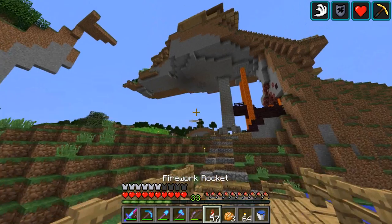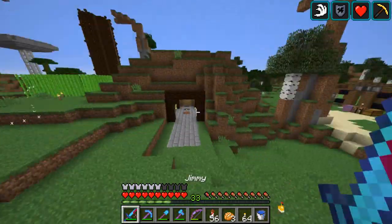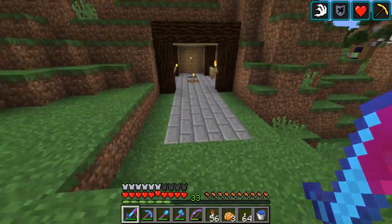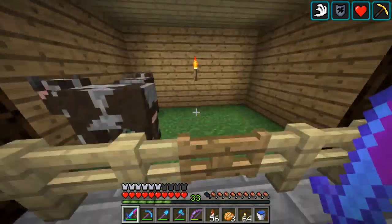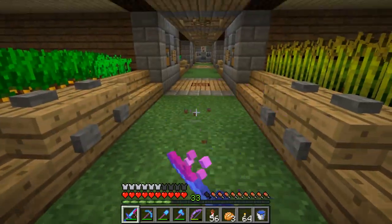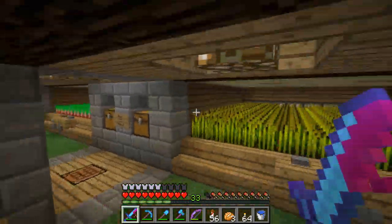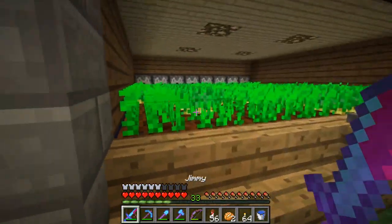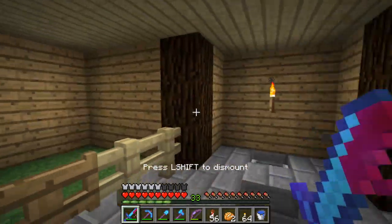I worked on my farm over here a little bit. I made the entrance look nicer — I'm still not sure what to do here but it looks a lot better than it was. Got grass, fences, got the same look as down here, although the pathway isn't grass. Oh — the walls are spruce rather than oak, but that just creates a small difference. I'm okay with that.